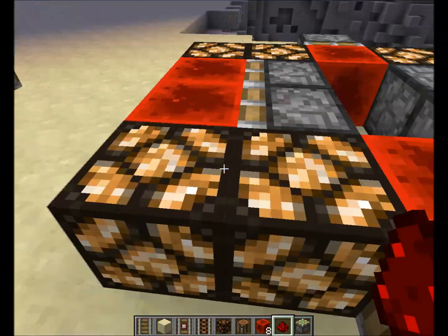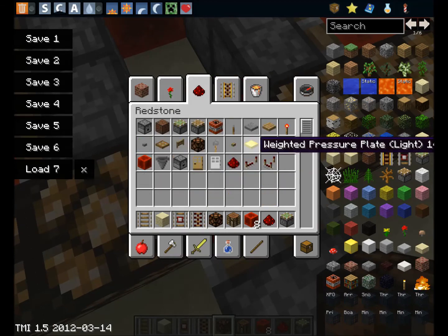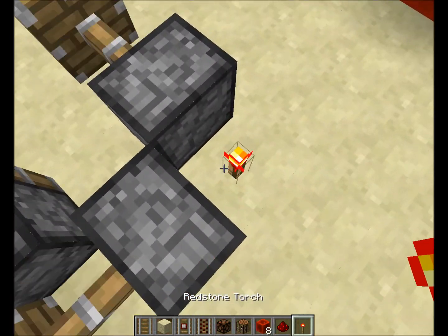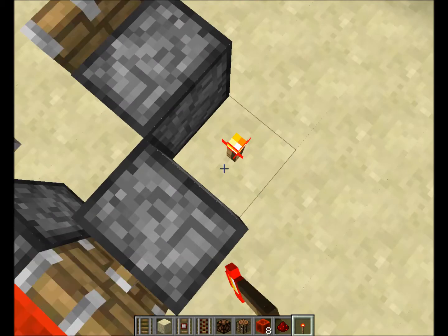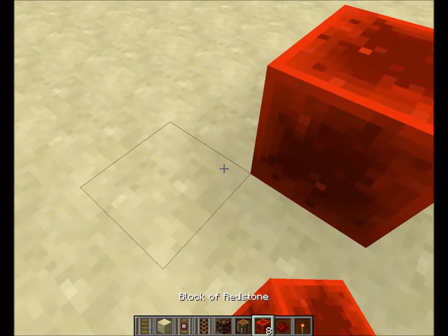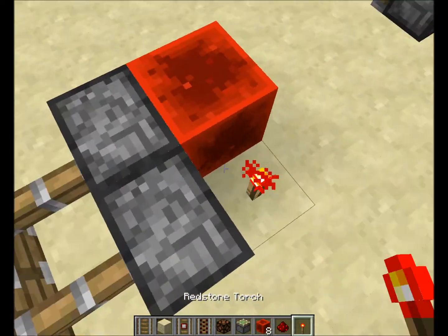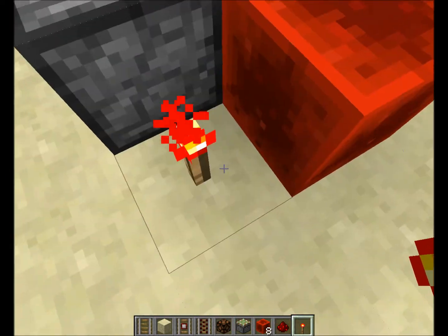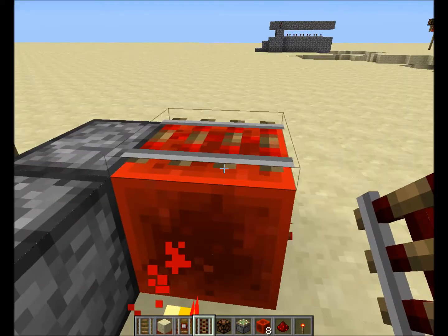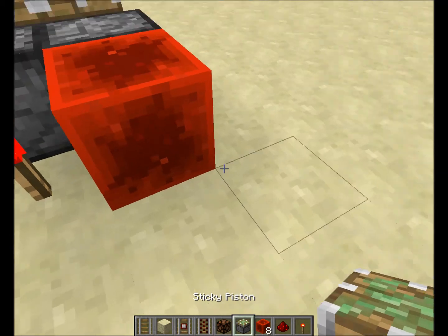These are redstone blocks. As you can see, it's basically like a redstone torch — a movable redstone torch. It acts like a redstone torch but you can place blocks on it. You can't use it from the top; you have to connect on the side.